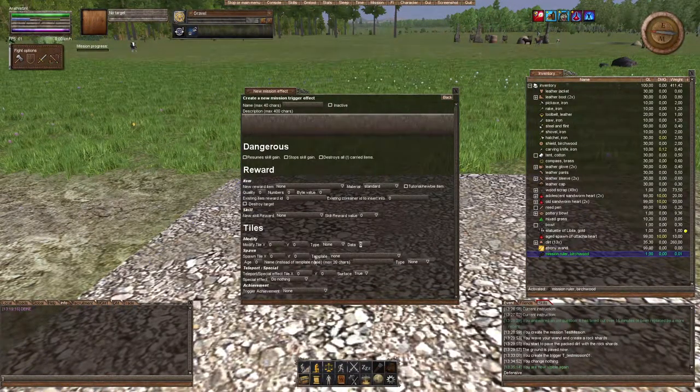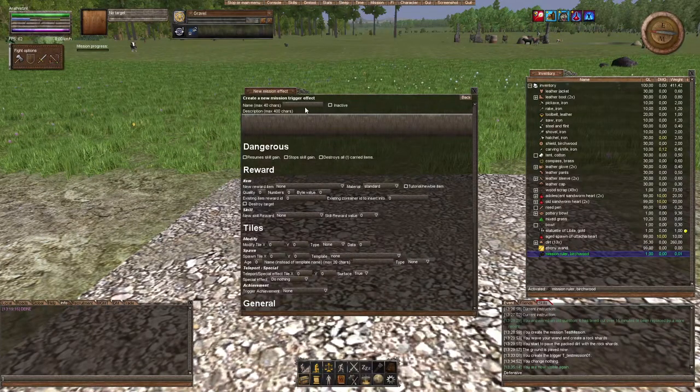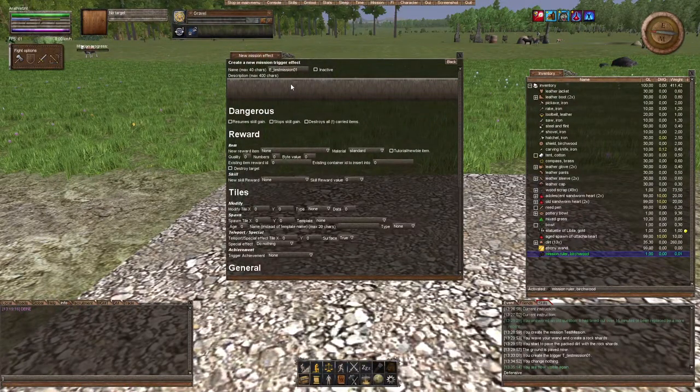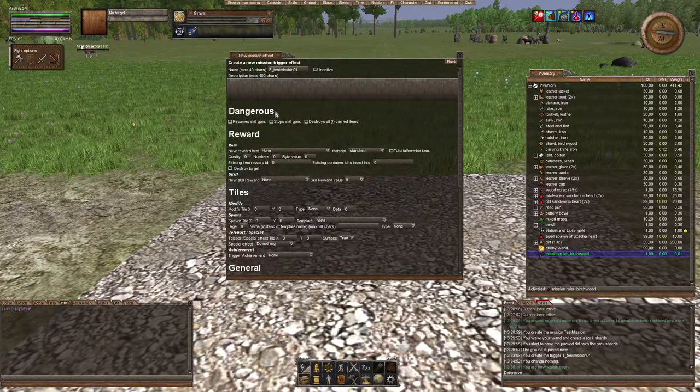The effect is the most mind-blowing thing ever because it can do almost anything. I'll name it 'eTestMission01.' It can have a description but this will not cause a pop-up — it's just a description for you. I've never used the three dangerous options listed here. The reward tab and tiles tab are things we'll talk about later. The general tab is what we need.